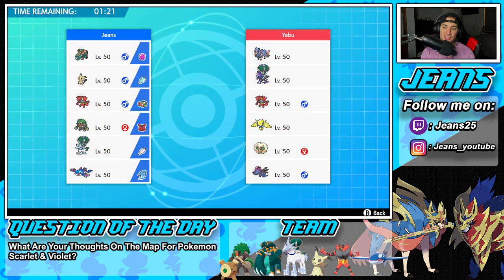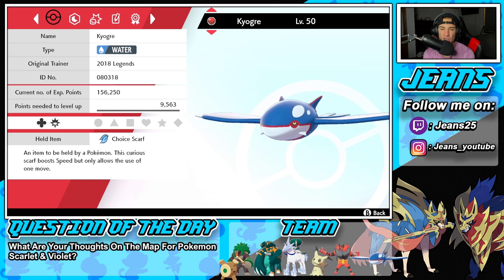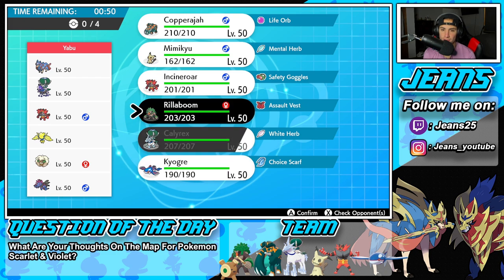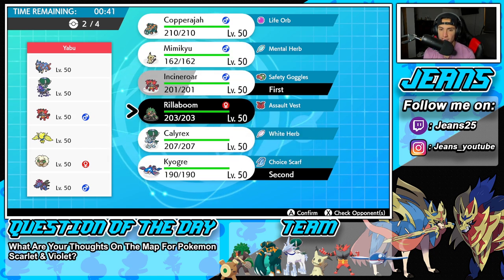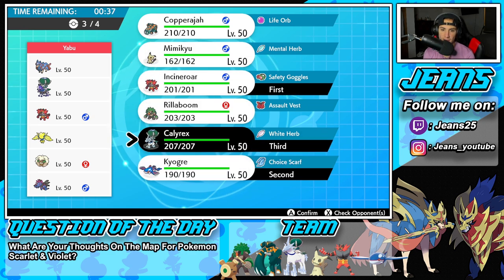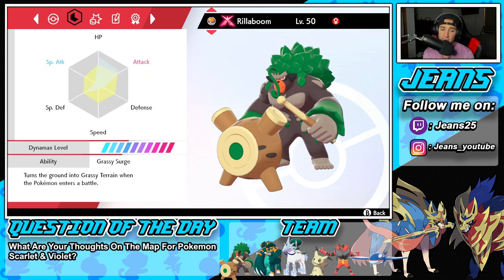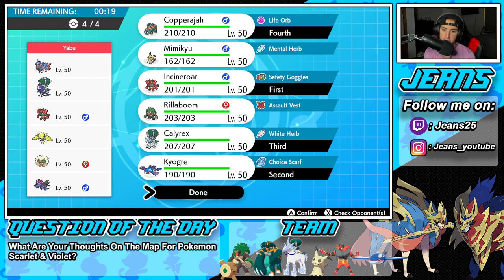Second battle — we're going up against a Hydreigon team. Hydreigon is another cool Pokemon that doesn't get seen much on the ranked ladder. Other than that it's straight meta: Whimsicott, Regieleki, Incineroar, Shadow Rider Calyrex, and Zacian — two of the strongest restricted Pokemon in the game. I'm kind of leaning towards a Kyogre lead. I think he leads Incineroar, so I'll lead Incineroar and Kyogre, see whose Intimidate goes off first. Bring Calyrex in the back end, maybe Rillaboom for G-Max.